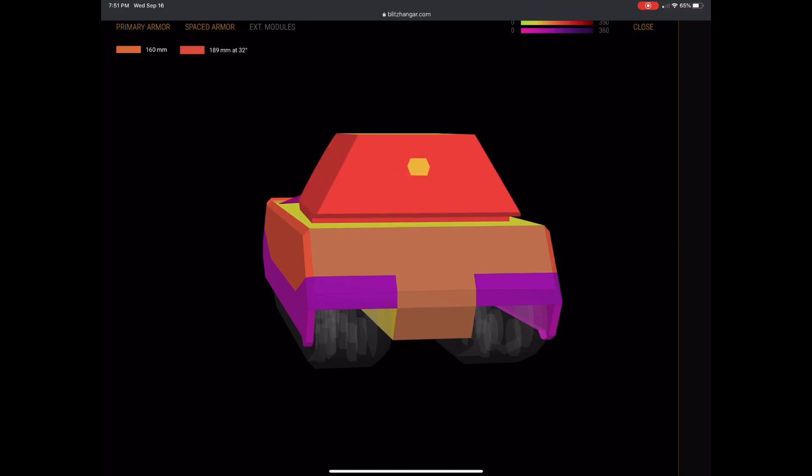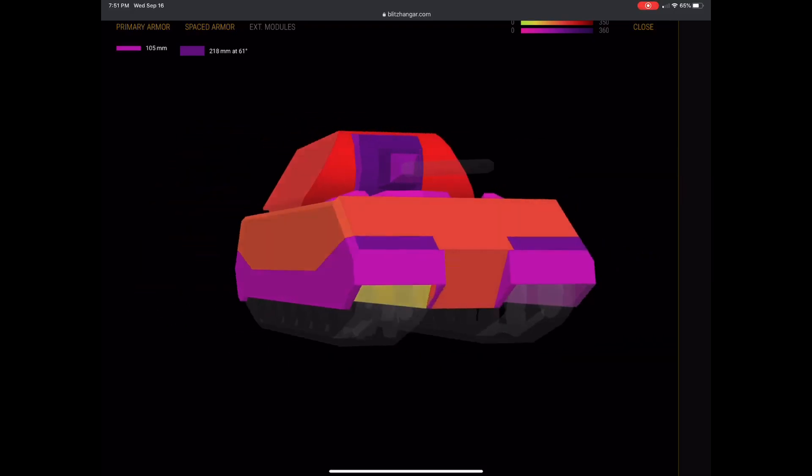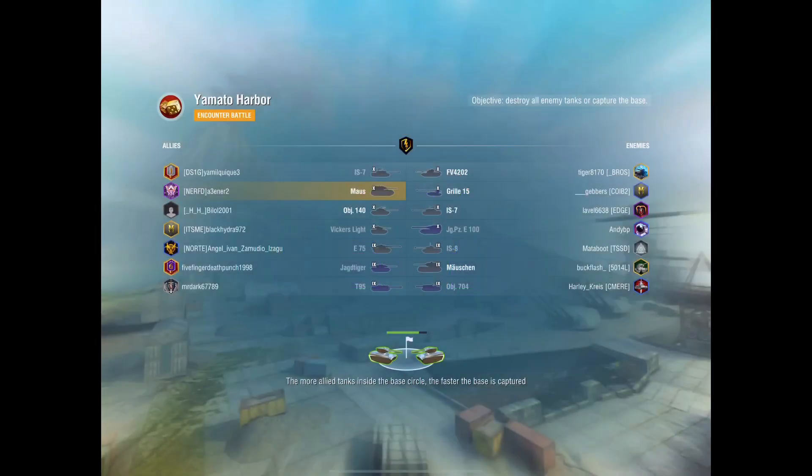Even in the rear it's got almost 200 millimeters of armor in the hull, plus 200 in the side, so you can side scrape or reverse side scrape this tank very effectively. Alright, enough tech talk — let's jump into the replays.